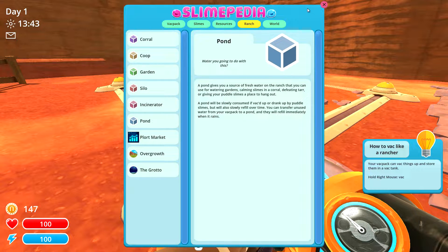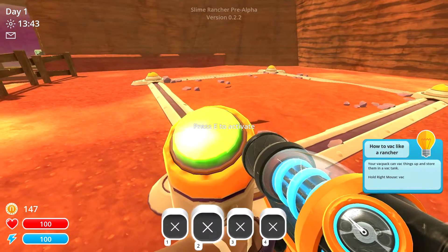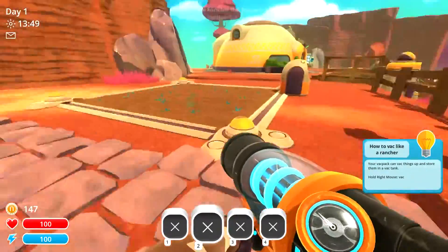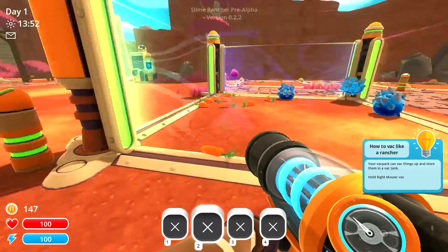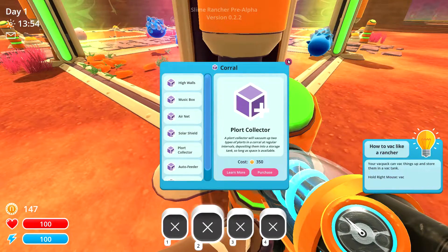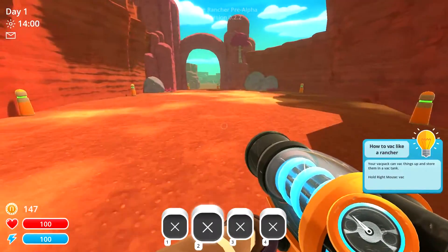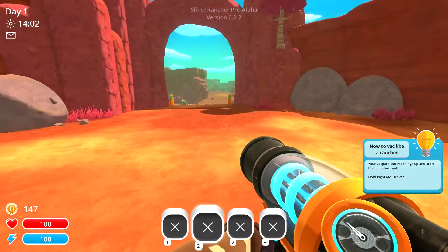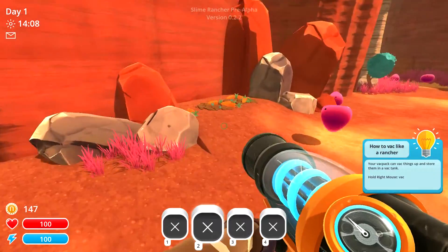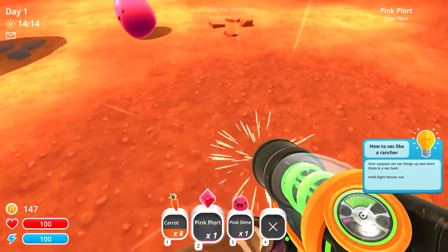It costs 350, so this is gonna be our pond over here — the water should help things grow a little bit quicker. Another thing we might want is a plort collector, also 350. So we're gonna be working towards those two goals. In the meantime let's head out onto the open range and collect more food and more slimes.